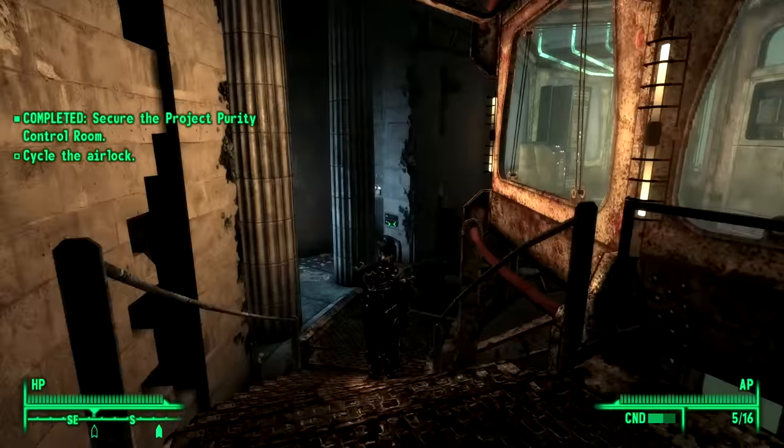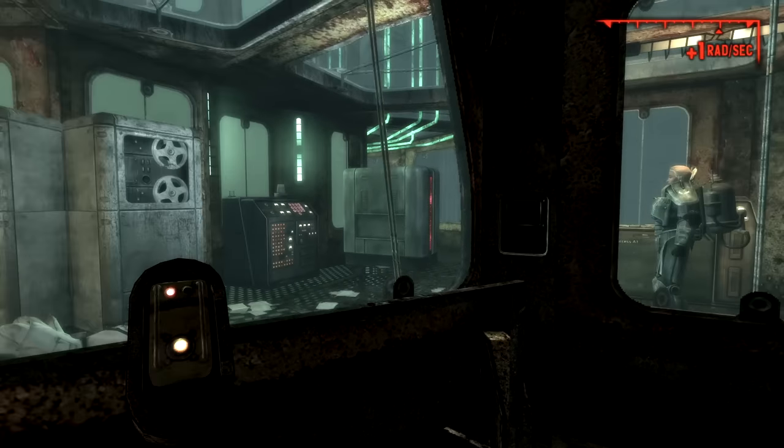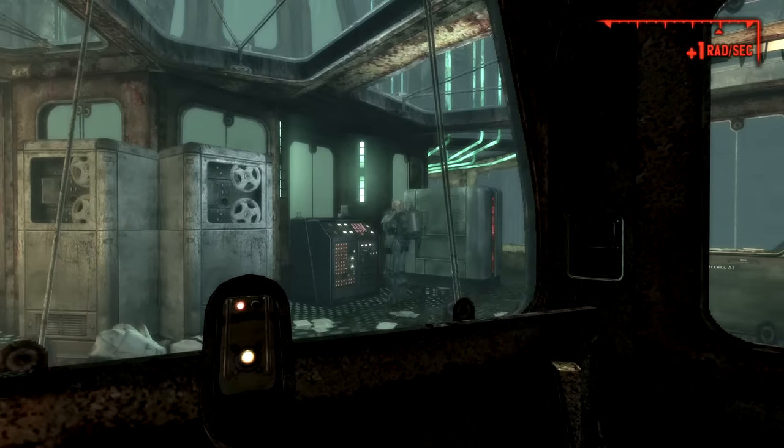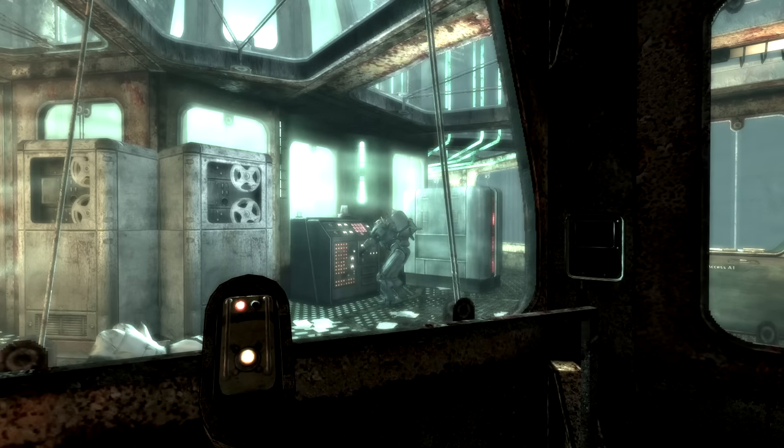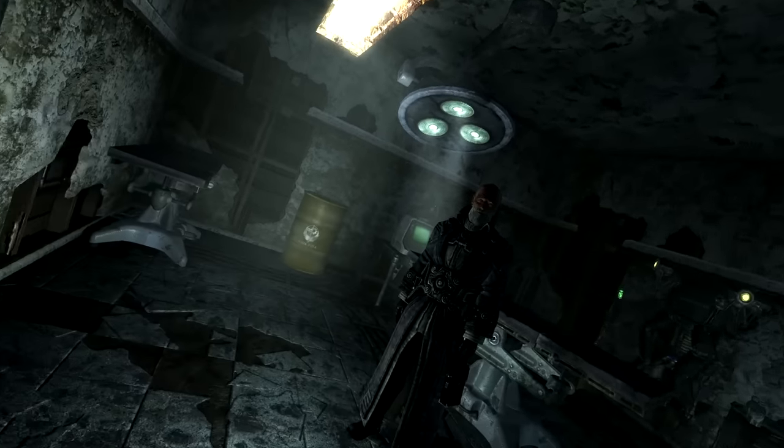Sarah Lyons was sent into the Purifier on my behalf and died. I'd have done it myself, but I had no way to deal with the radiation damage, and the second the door was sealed with me on the bad side, I'd have collapsed. With Lyons finally dead, the Wasteland was saved. My mind pondered all the nothing, and I woke up back in the Citadel to none other than the father of the woman I'd just convinced to sacrifice herself.